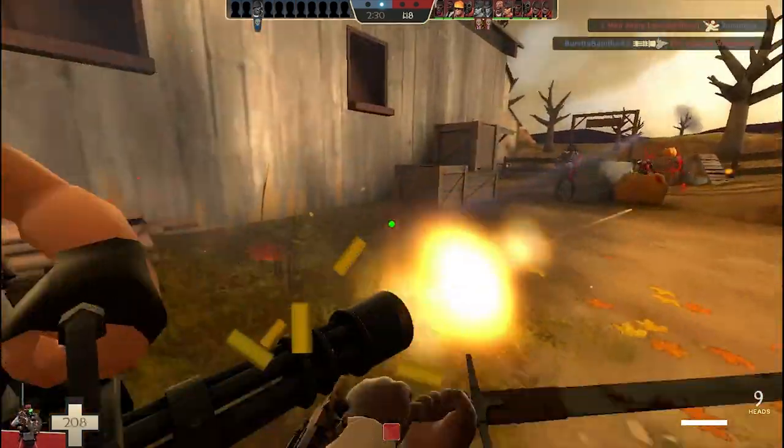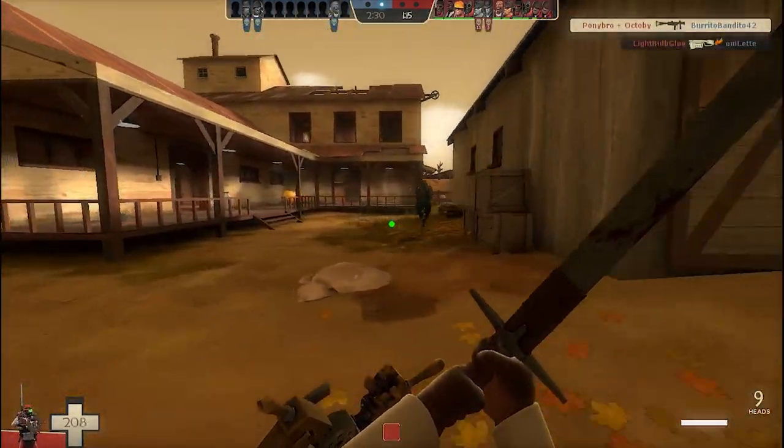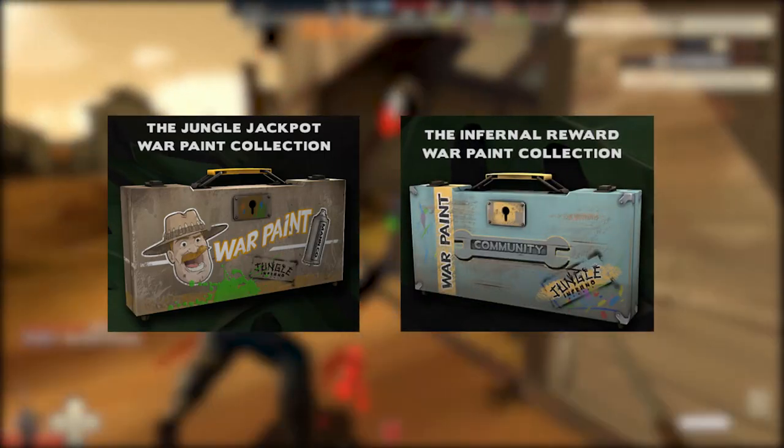Emerging from the wild, we have 2 new weapon cases: the Jungle Jackpot and the Infernal Reward.